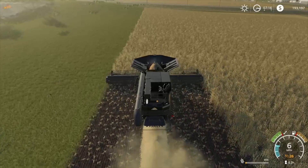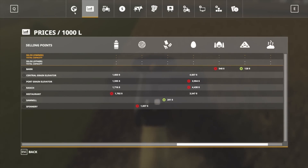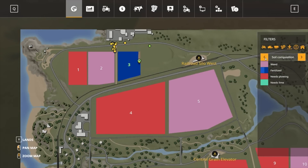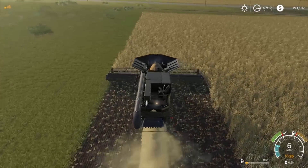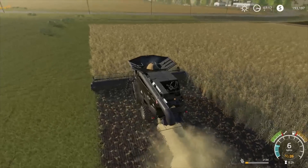So we're going to get heaps of straw out of this. As I said, with this field — soil composition, it's fertilised, doesn't need ploughing, didn't need weed, didn't need lime — so everything is good. We should get 100% yield out of this. It'll be interesting to find out the sort of numbers that we're going to get.